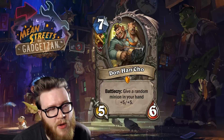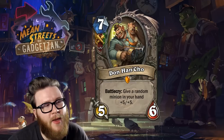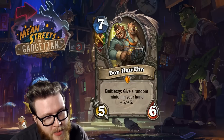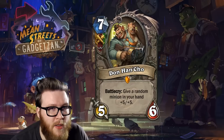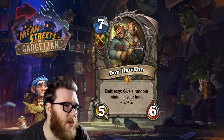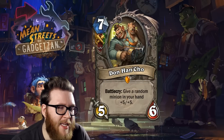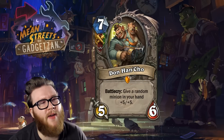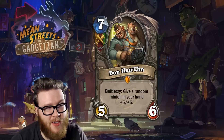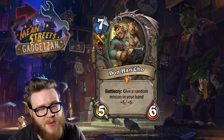Moving on to the next one — it's another legendary but this time it's one of the tri-class card legendaries. This is the Grimy Goons crime family legendary, available to Paladins, Warriors, and Hunters. This is Don Han'Cho — a seven mana five-six — and his battle cry gives a random minion in your hand plus five, plus five.